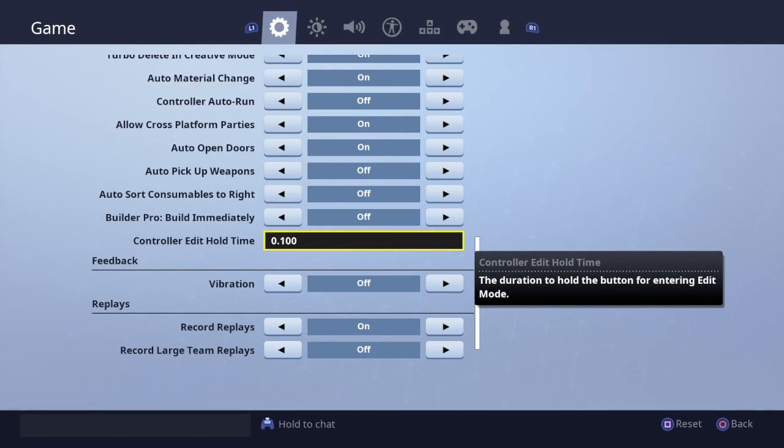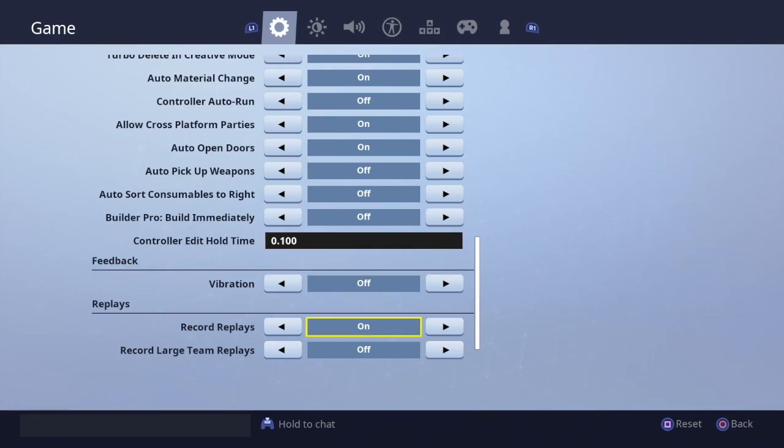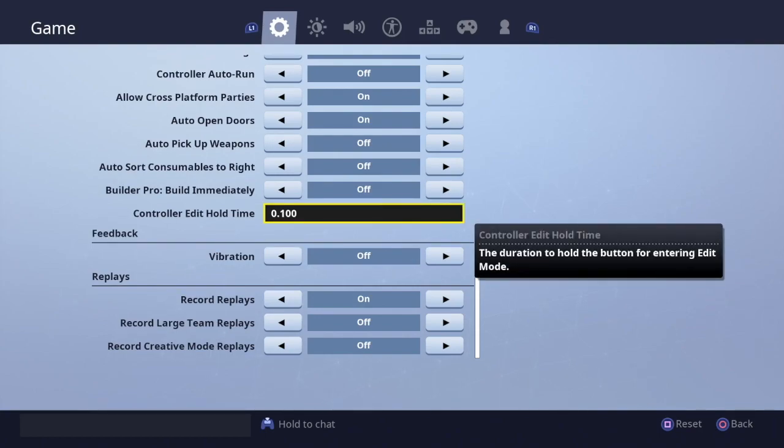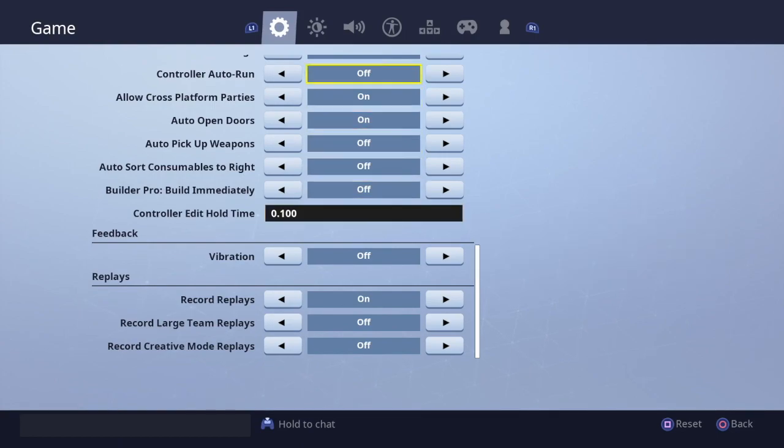You should also 100% change the control edit hold time. You normally see it at 2.000 — what I suggest you do is turn it all the way down, and you guys will see how fast you truly edit. It's actually insane how much faster I became at editing. I'm obviously not chronic or any of those guys — shout out to them — but this truly made me get a little faster at editing.